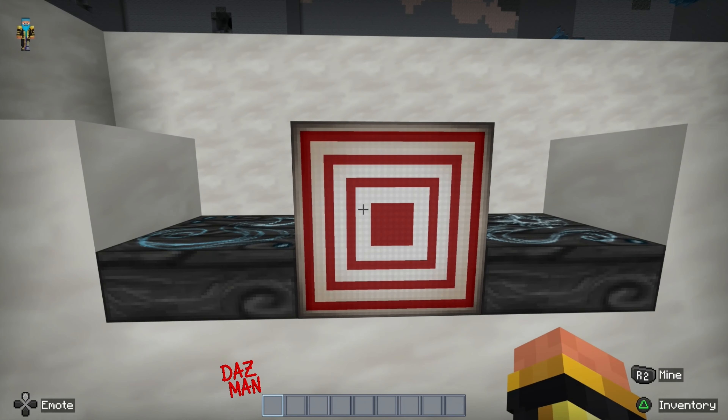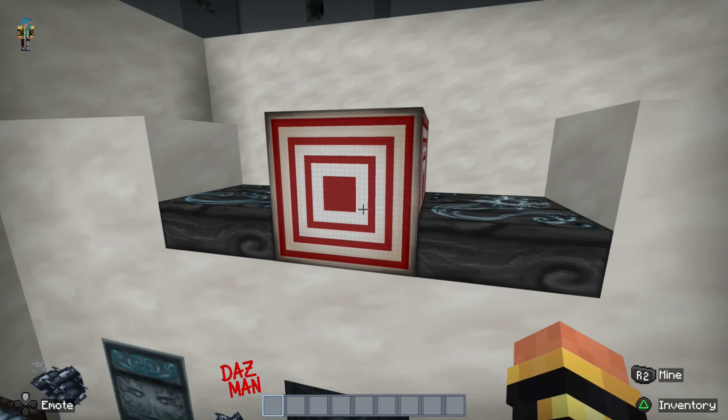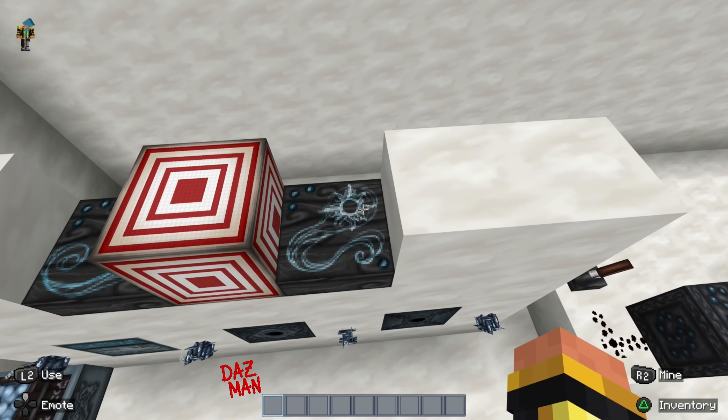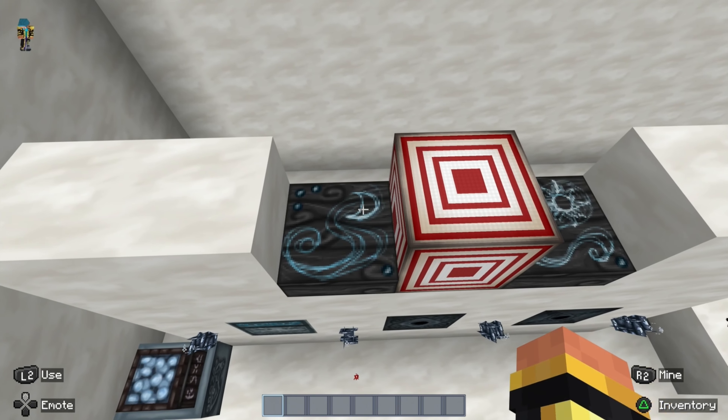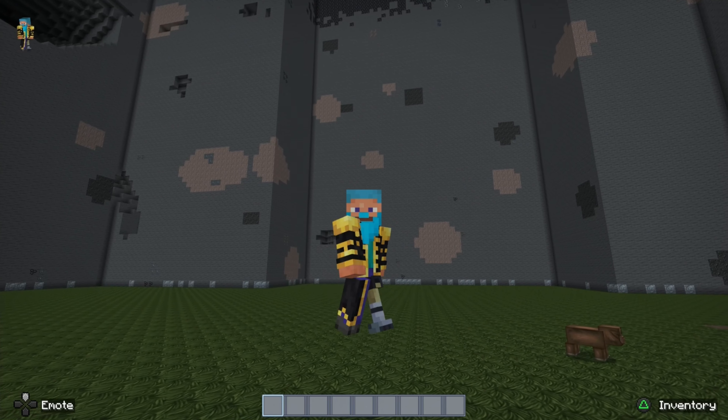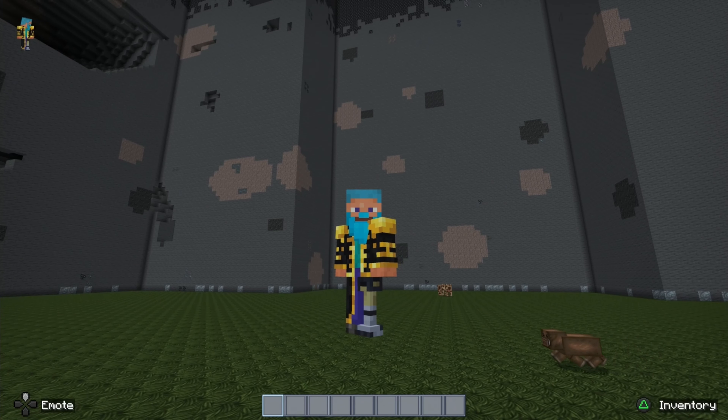A very weird looking target block. The daylight sensors look mysterious — you get a little sundial when it's looking for sunlight and a little moon when it's looking for nightlight. Nothing too crazy, but I just don't know how I feel about having blue redstone. Let me know what you guys think.